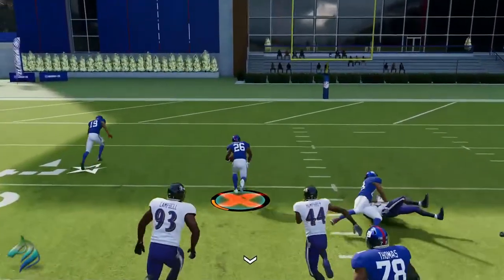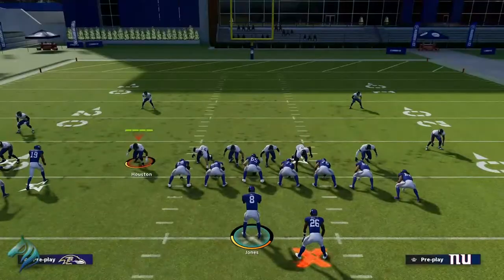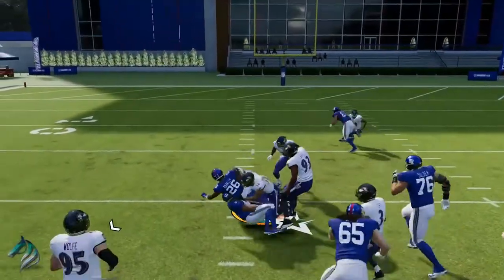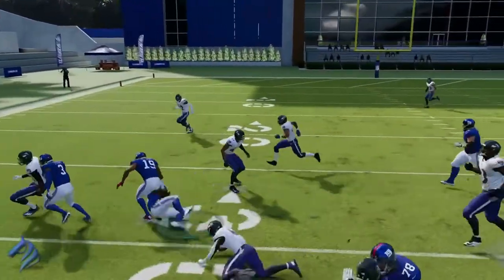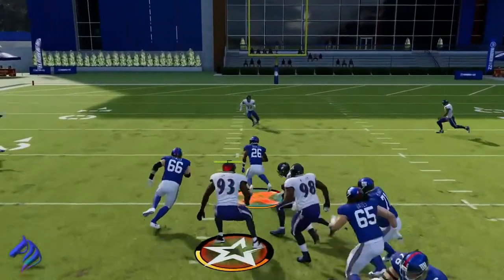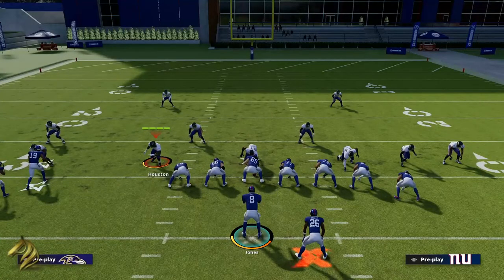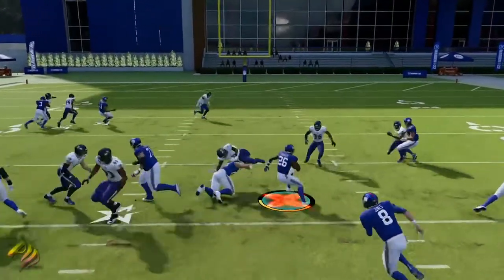You're going to be able to get a lot more yards by letting turbo go than just by holding the trigger. Letting go of turbo helps you become a shiftier player. If you're holding sprint you can't move as shifty as you want — the way you move, you're sliding in like a big S instead of being able to crisscross like a Z. If you let go of turbo you can do this crisscross action, shifting in between tackles and not getting shed as easily.